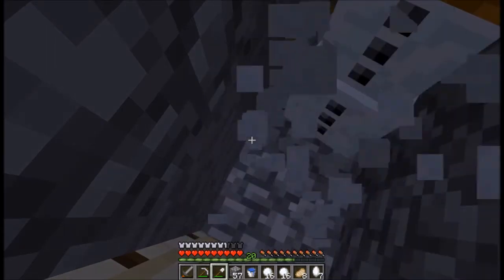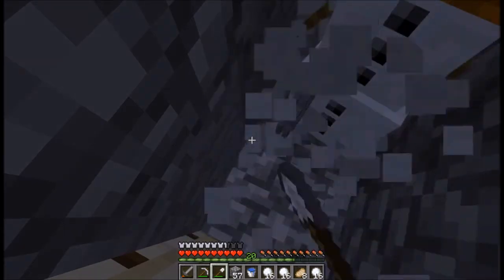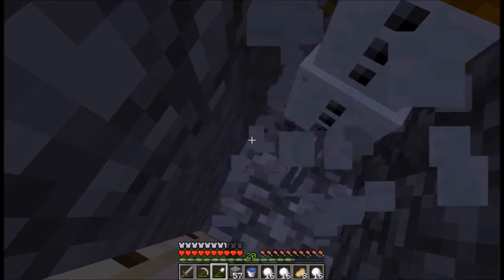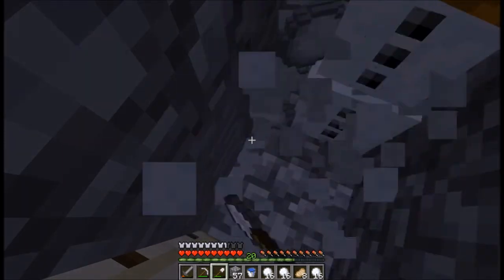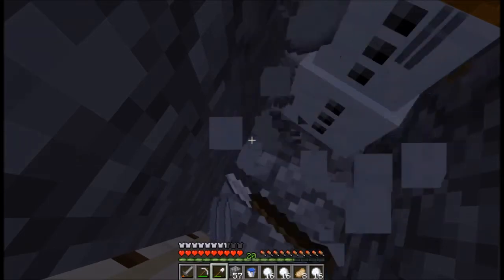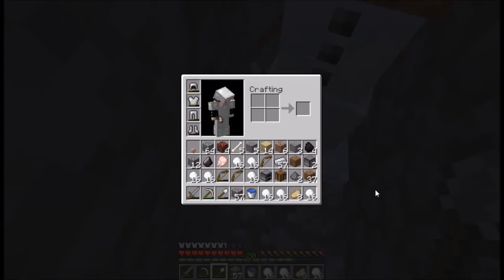Which you can turn into infinite snow blocks. And you're getting this super duper quick. If you need disposable blocks, this is the best way to get it — I just filled up my inventory. Obviously my inventory wasn't completely open, but had it been open it would have been full pretty quick.